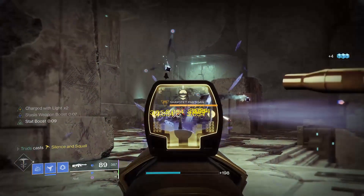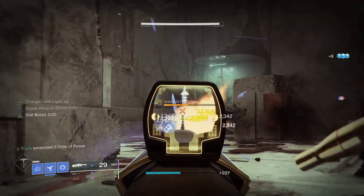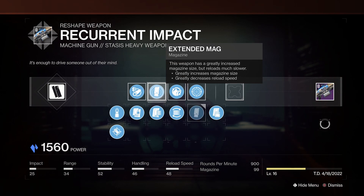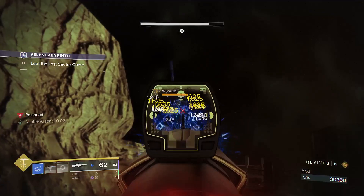To really make the most out of this, you want to lean into its stability stat and damage boosting perks. The stability masterwork frame is my pick, along with Arrowhead Break which fixes up the recoil direction making it more vertical and ultimately more manageable under sustained fire. Extended Mag is hands down the best magazine option as it will top you out at a whopping 99 rounds in the mag, really helping you max out your damage potential with Recurrent Impact.